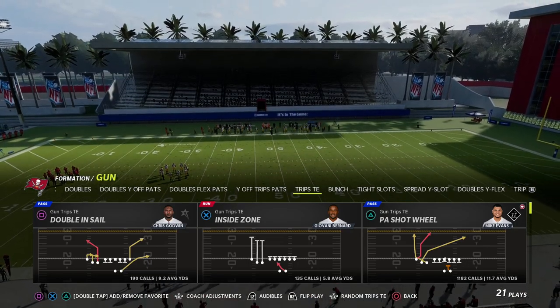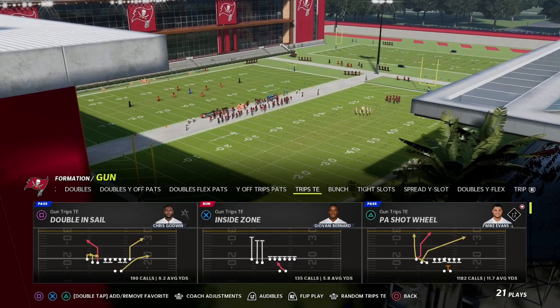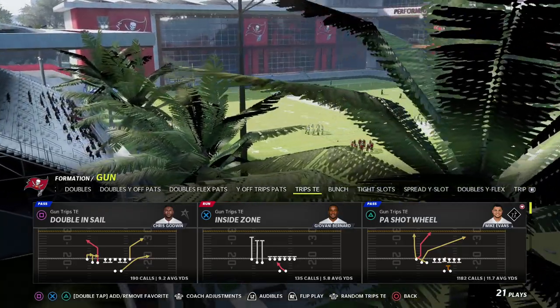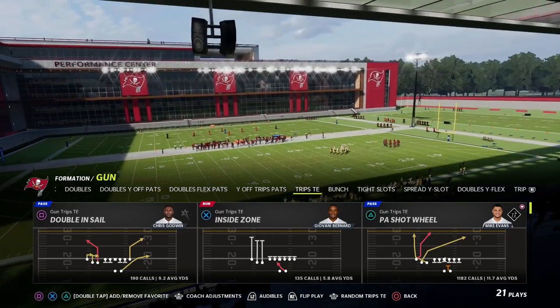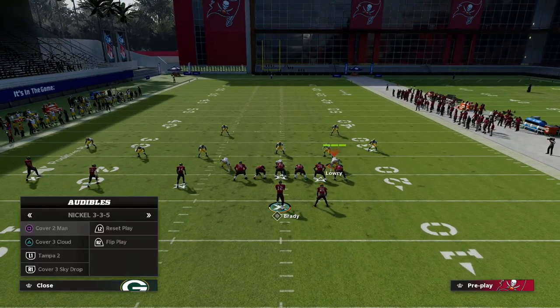Starting with Cover 3 — the play is PA Shot Wheel out of the New England Patriots offensive playbook. You can also find this concept in the Detroit playbook, which is what I personally like to use right now. Same exact route combination and same exact setup.